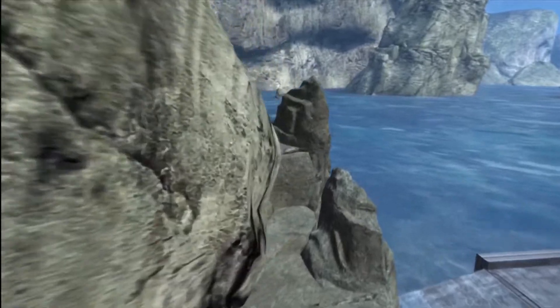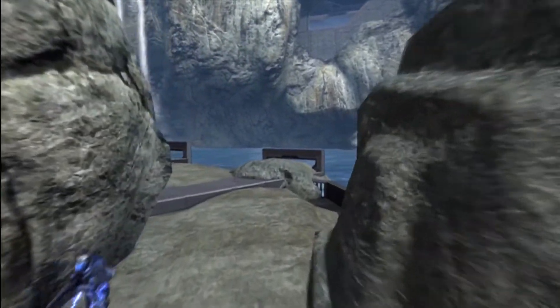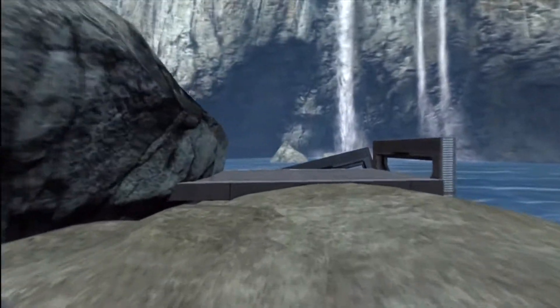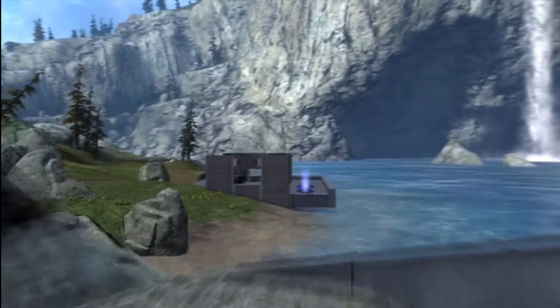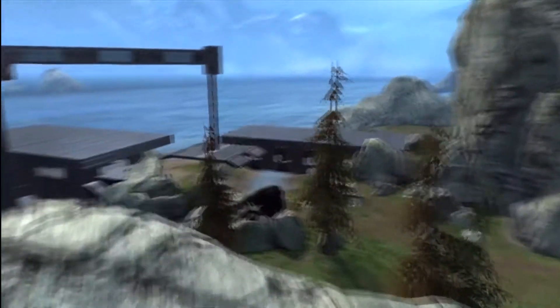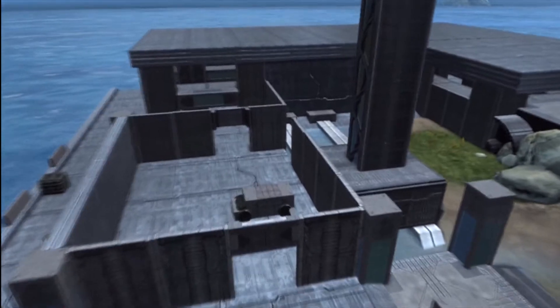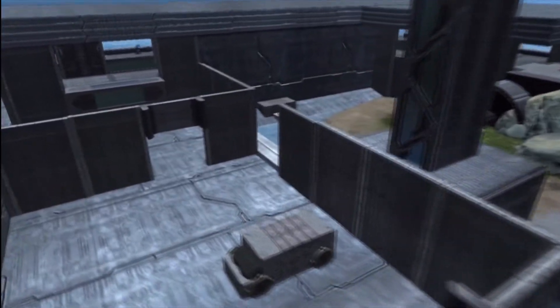Or you can take the grav lift, which sends you all the way over to this rock platform containing a focus rifle you can use to pick off enemies. You could also spawn in that little blue tunnel inside the mountain — you don't get anything there, but you're a bit closer to the battlefield.